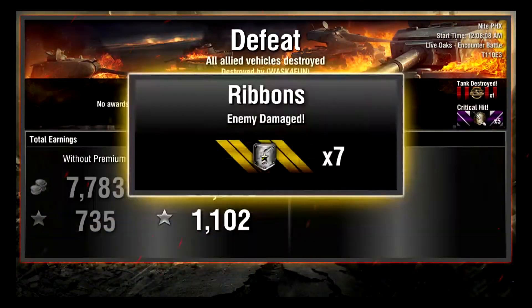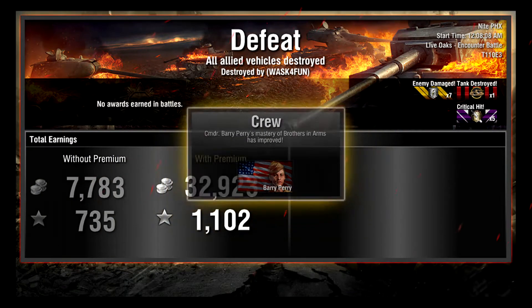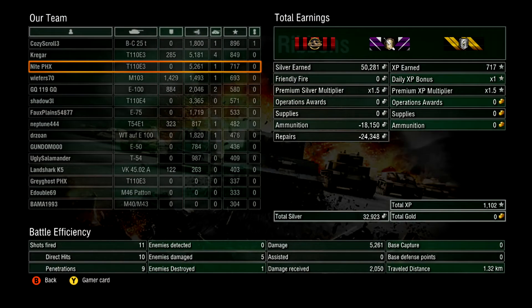Take a quick look at the post-game stats: we did just under 33,000 silver and just over 1,100 XP. We got one kill, seven damaging hits, five critical hits. Our platoon did right around 14,000 damage total, with five kills — and we were also down a man.